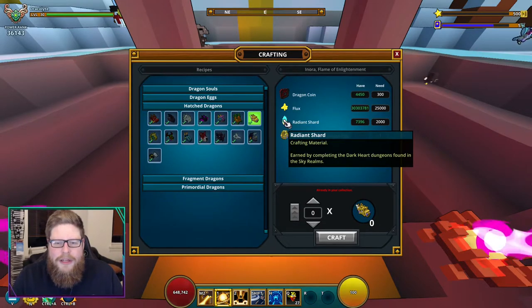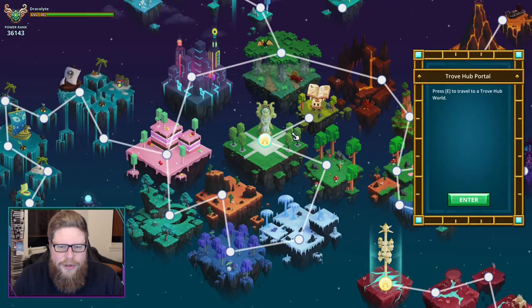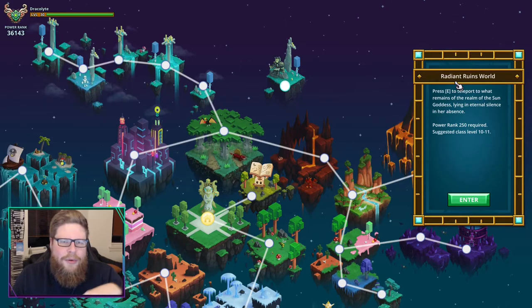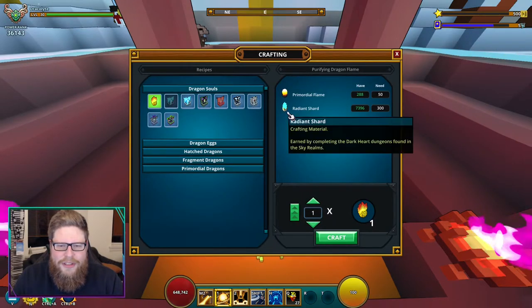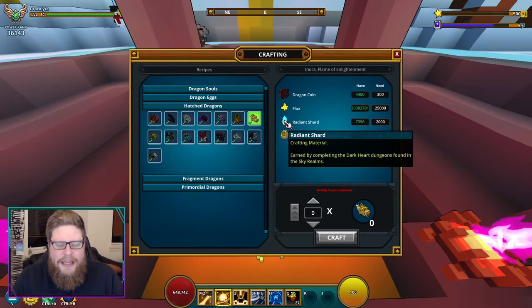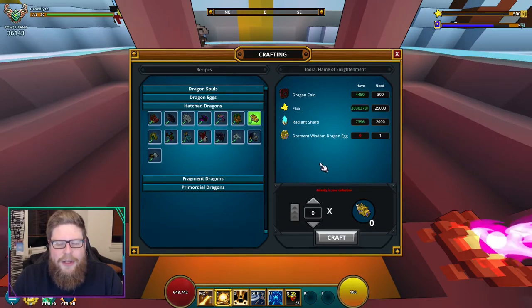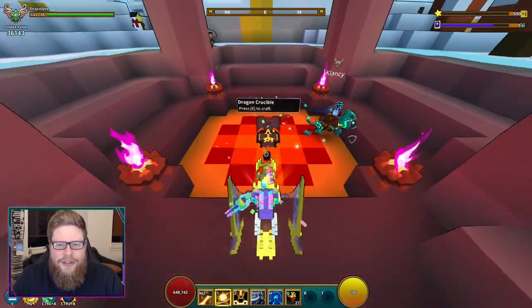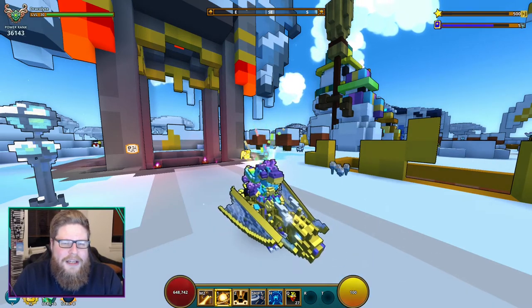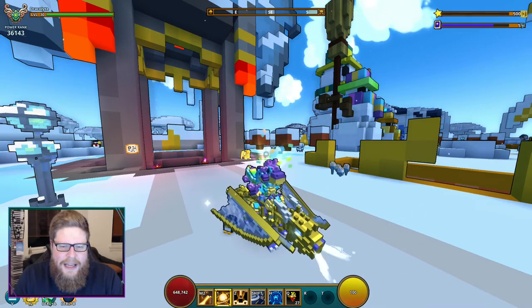The NPC is called the Weaver of Wonders in the Treasure Islands. Radiant Shards you get from the dark heart dungeons in the Sky Realm — you go to the Ring Ruins, find those dungeons, run around using your abilities or mount to farm the shards. There are no monsters, just shards that spawn in there. These radiant shards can also be bought on the marketplace — they're very common so not expensive. You need 2,000 of those. Getting 5,000 Fragments of Wonder will probably be the hardest part; then you find the NPC, buy the egg, and that's it.